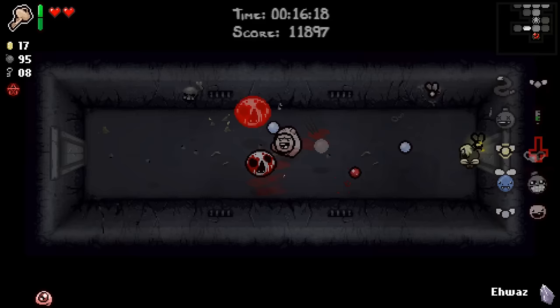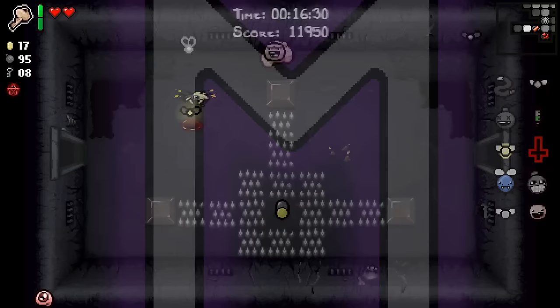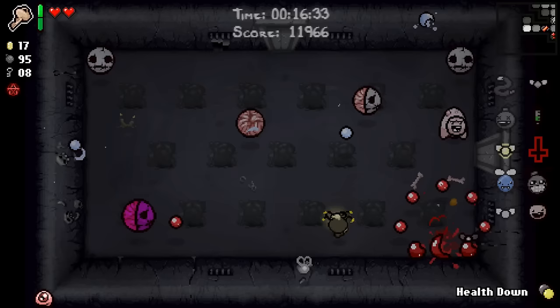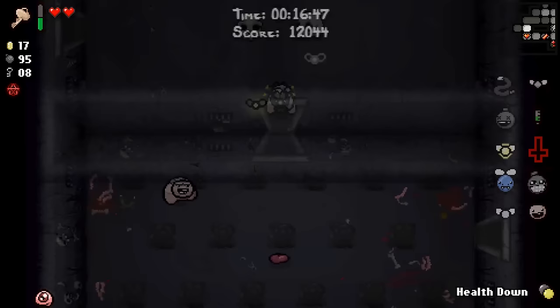High Priestess — well, we know there's not going to be a secret room there. Health down — actually really good to have. And I just realized I blew my teleportation card. But I still feel like this might be the right call, because this allows us to take a deal with the devil — say, to become Guppy or to get anything. I don't want to reinforce the idea that we're likely to get Guppy on a deal with the devil when we have Chaos. But basically, it's a free deal with the devil.